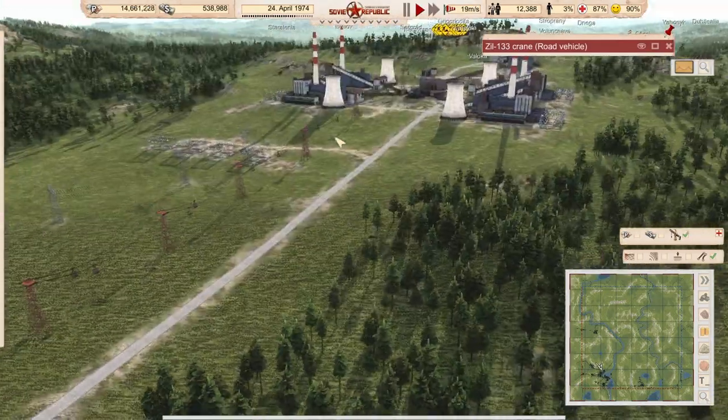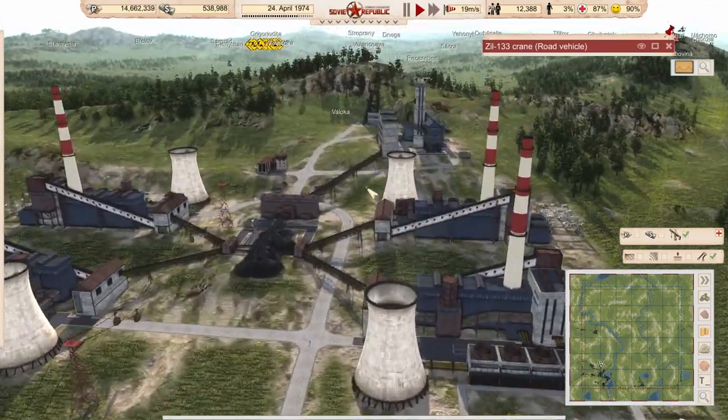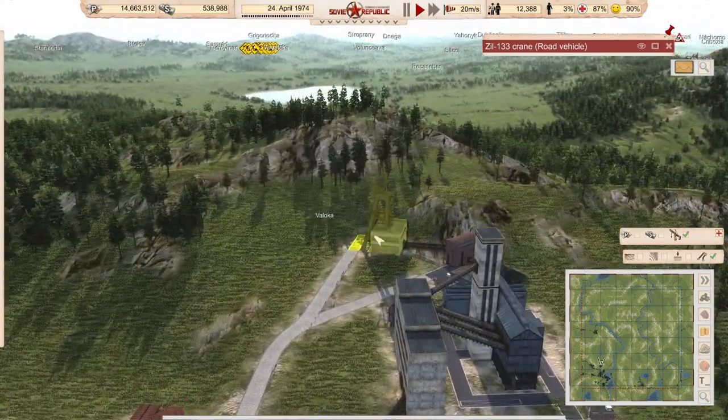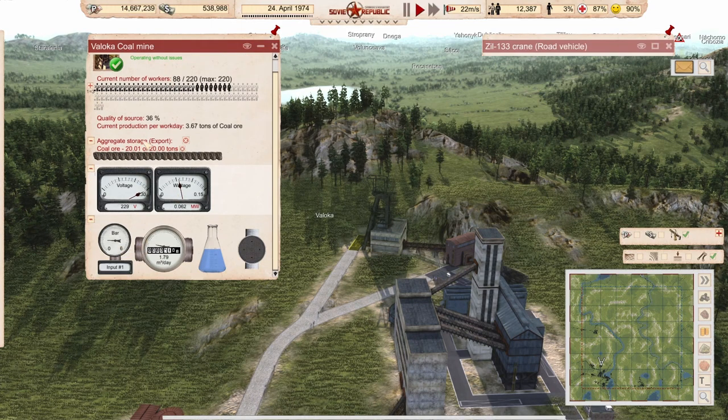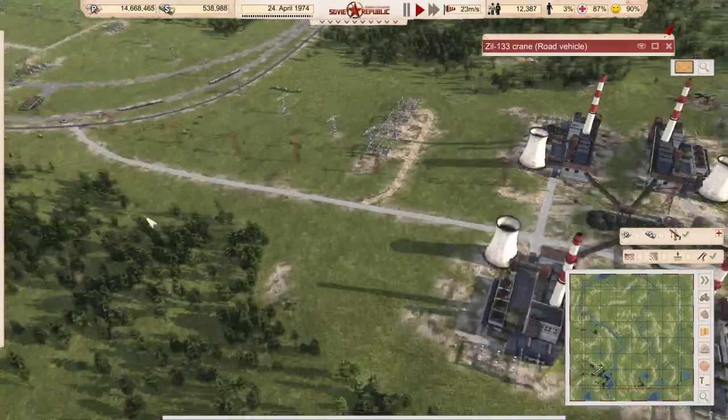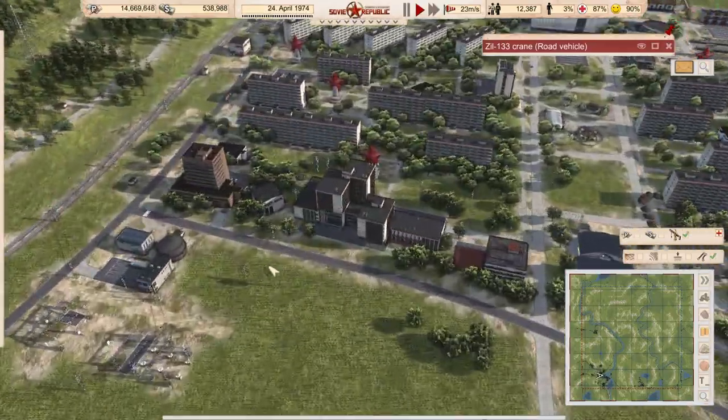How many people do we have on the hill now? Looks better, but not there still. Let's pull out some other people, for example from here.